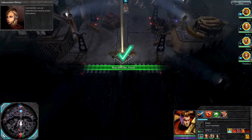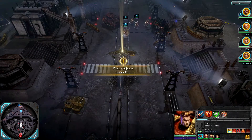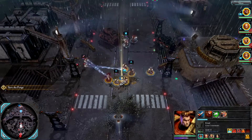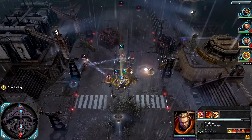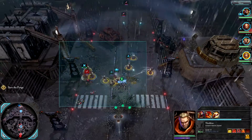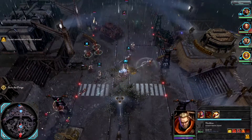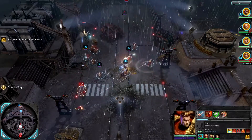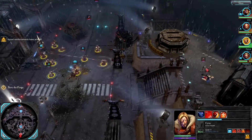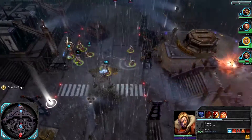Commander, we are experiencing massive power fluctuations — whatever is happening there, you must stop it. Enemy combatants in the field — Xeno ambush, fire! Eldar! What a melee! I'm not messing around now, let's take these guys out. It is done — you're gone. No mercy! All the team! I am not screwing around anymore — I've had enough. Cyrus, take them out!